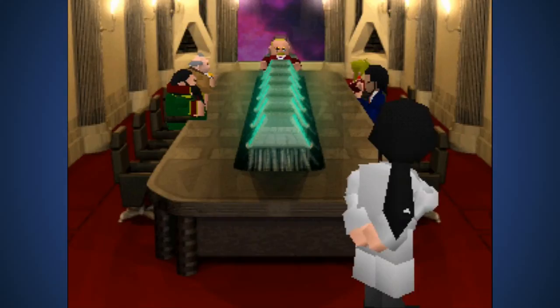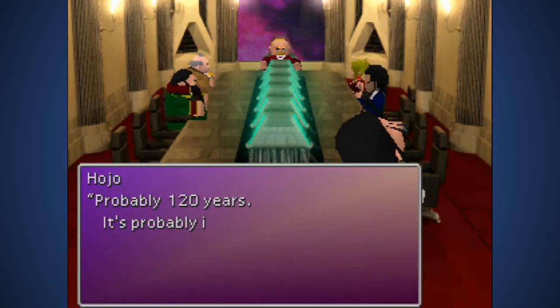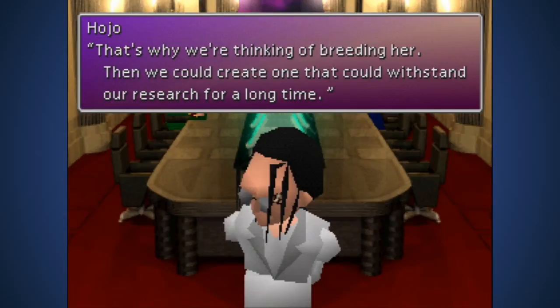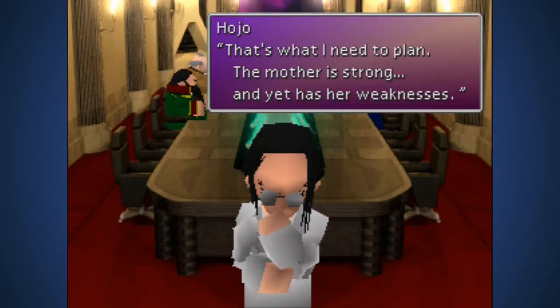'How's the girl?' 'As a specimen she is inferior to her mother. I'm still comparing her to her mother Ifalna, but for now the difference is 18. How long will the research take?' 'Probably 120 years - it's impossible to finish in our lifetime or in the lifetime of the specimen for that matter.' 'That's why we're thinking of breeding her - then we could create one that could withstand our research for a long time.'